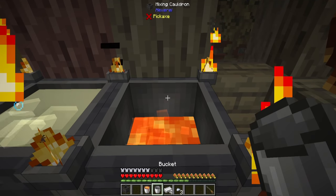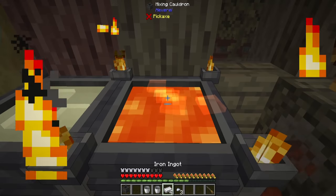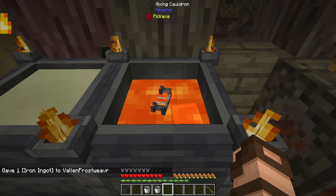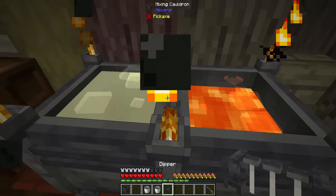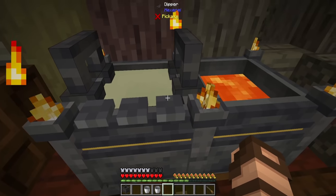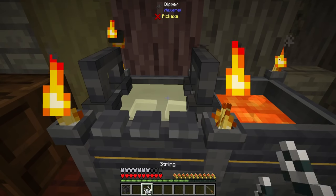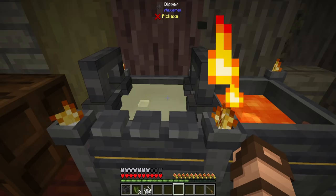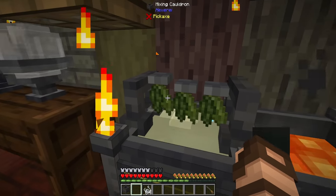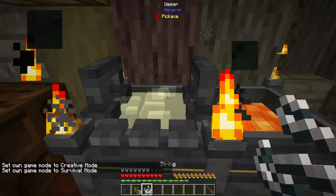By putting a bit of lava into another mixing cauldron — you can always bucket out the tallow if you so desire — and then tossing in some iron and some nuggets, this will make you a dipper. A dipper can be placed on top of a mixing cauldron — just aim at the lip and this little device starts forming. This is basically a candle dipper. You can put other things on here like plants if you really want to, just for prettiness. Sneak clicking takes those back off.